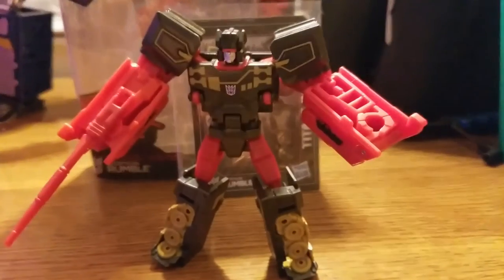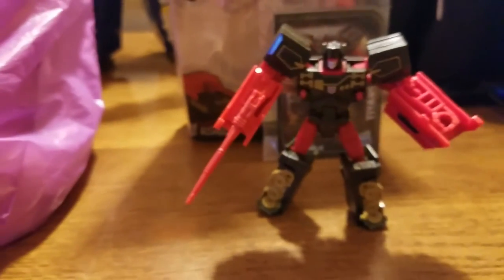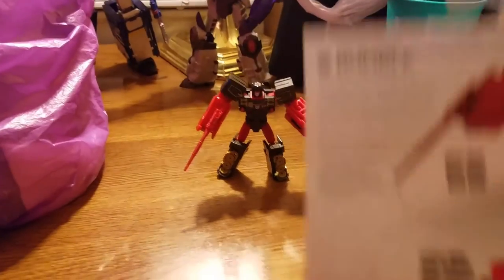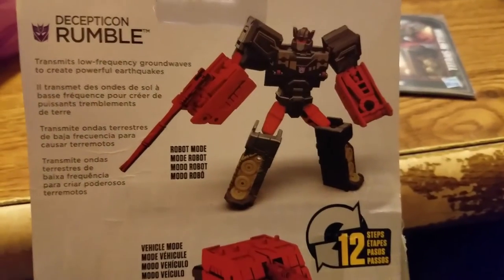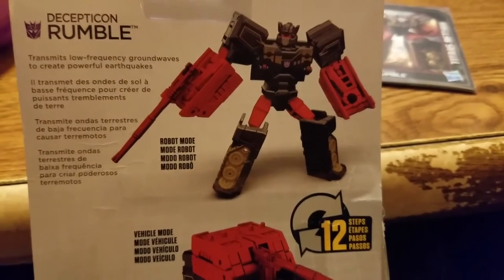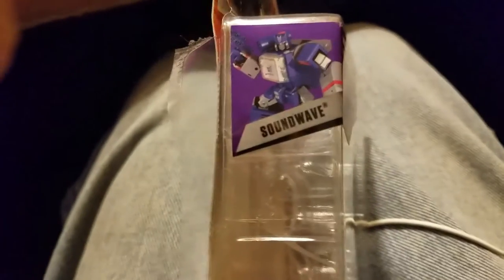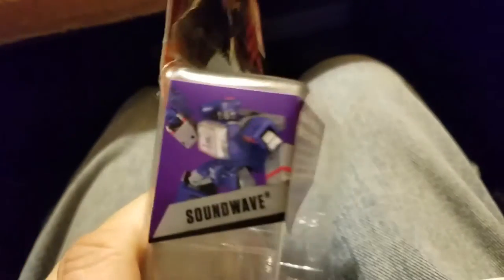I'm really liking this little guy. He looks amazing. Now one quick thing I wanted to show you is the card. Check this out: it says he transmits low frequency ground waves to create powerful earthquakes. He apparently has 12 steps, and you get a tank and a spy tablet mode. And look there — Soundwave! He works with Soundwave.